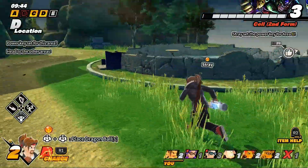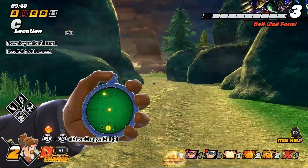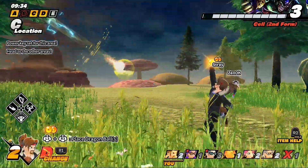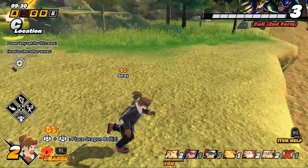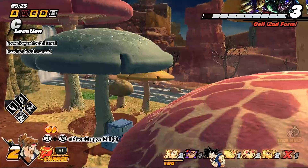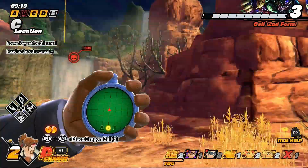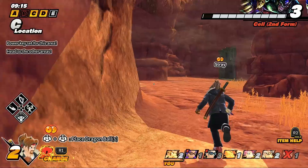He's gonna sit there and camp, which gives us time to get the dragon balls. Let's get all the dragon balls together. Team seems to be coordinating other than the fact that one guy went down. Frieza doesn't have any dragon balls, which makes sense — Cell leveled up really fast so he got into mechanics that didn't have any.